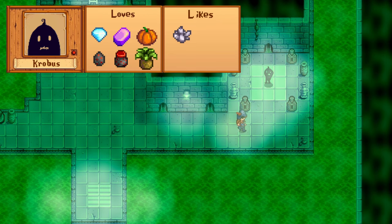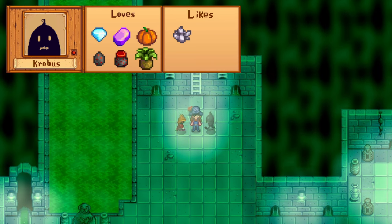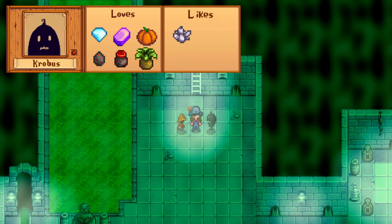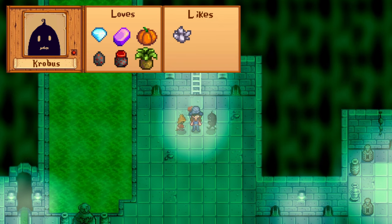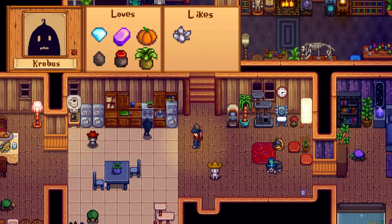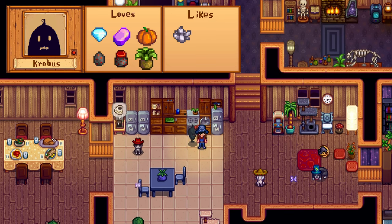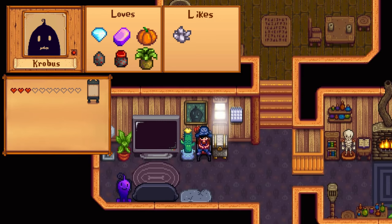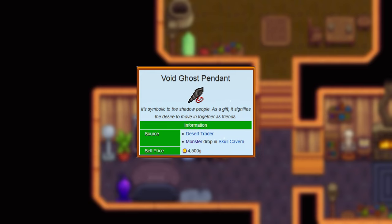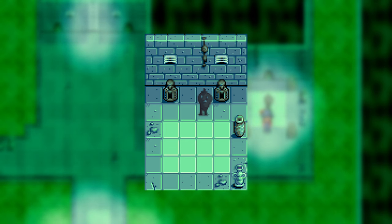Krobus is a character and shopkeeper you can find in the sewers. To reach him, you need to donate at least 60 items to the museum to get the rusty key from Gunther. His loved items include diamond, iridium bar, pumpkin, void egg, and void mayo, or you can simply give him some wild horseradish. He also likes gold bars and quartz. After 3 hearts you get the dark sign recipe, and Krobus can also become your roommate — you'll need to buy a void pendant from the desert trader for 200 void essence. His birthday is on Winter 1st.